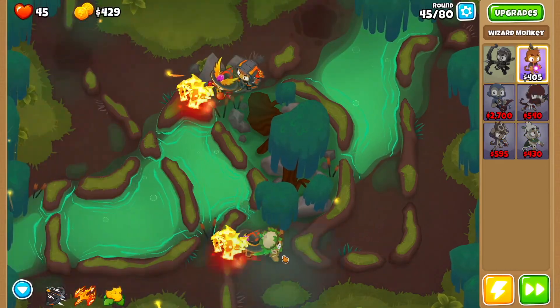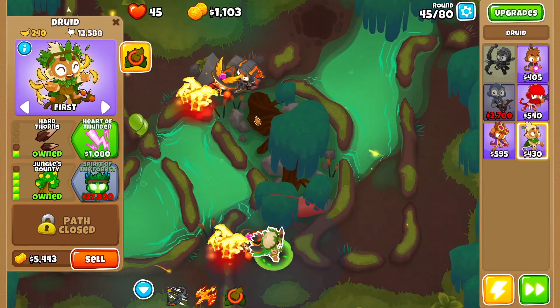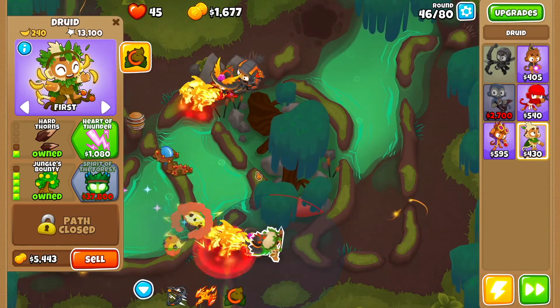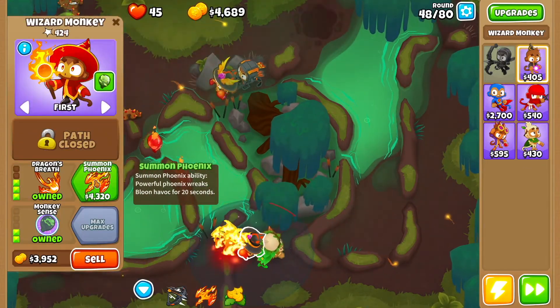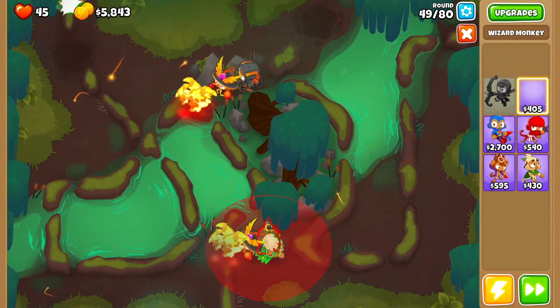By the way, druid of the jungle right here is an active ability — it'll give you 240 cash. I recommend using it to buy things faster, but you don't have to. Then you want another summon phoenix, and then we're going to get ourselves another wizard monkey right here.